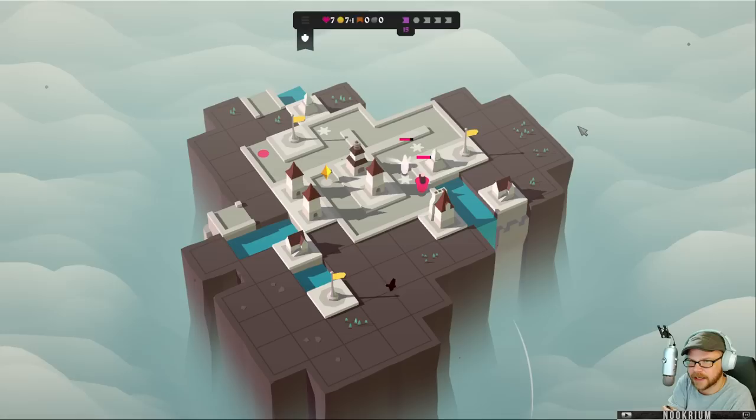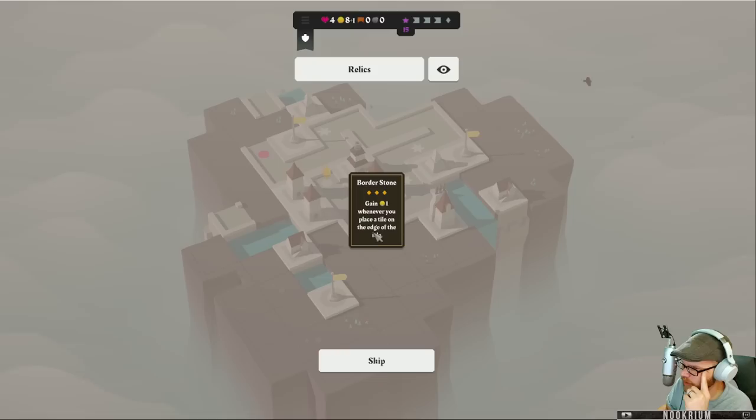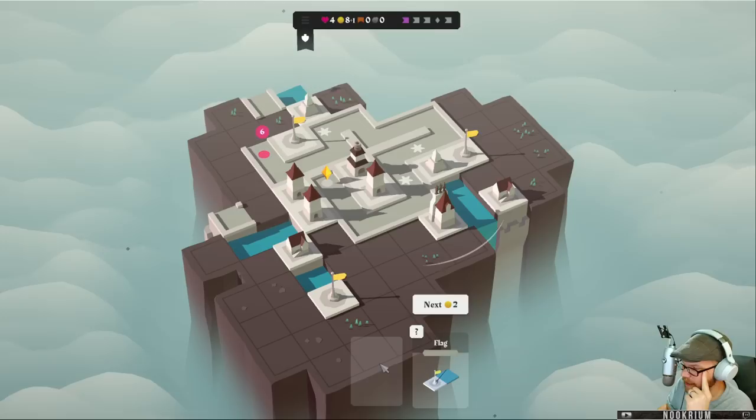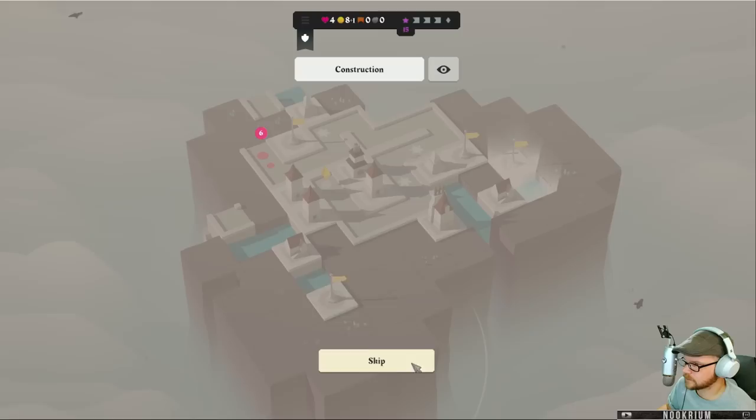What do you call a cow spying on another cow? A stakeout! He's big. Cursed relic? Yes please. Gain one gold whenever you place a tile on the edge of the island. Alright. I'm gonna put this one right here so that we can get the bonus there.